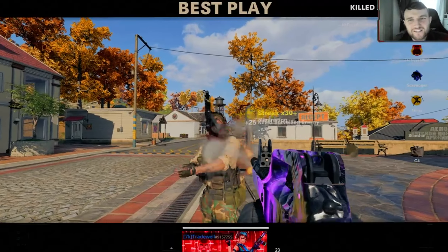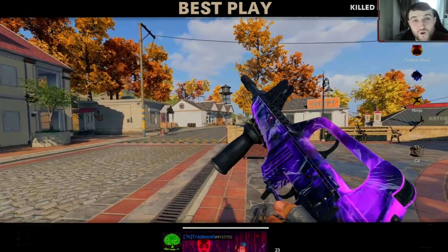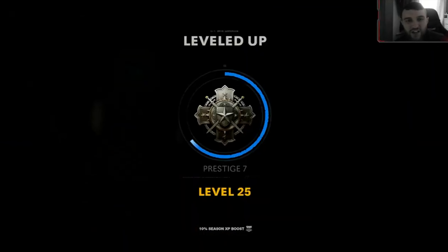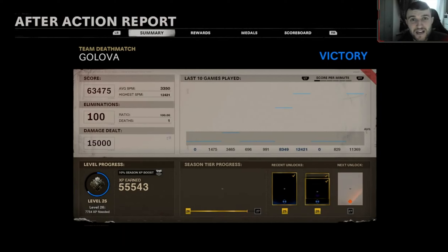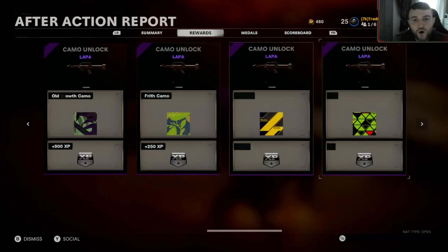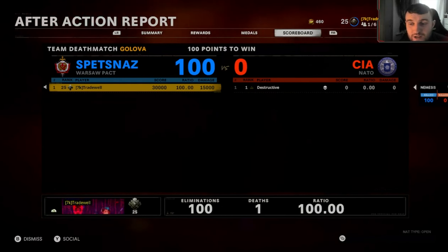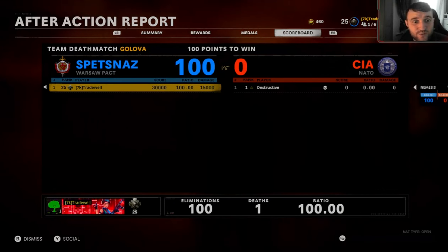Around five minutes thirty seconds if you do it correctly and fast, and your friend will not get kicked. Going back into the lobby — as you can see, we ranked up two and a half times, got 55,000 XP with no double XP token on. We got all the camos and the medals stick. This also counts towards your leaderboard progression, so if you're going for a hundred kill streak, you will get it with this glitch.